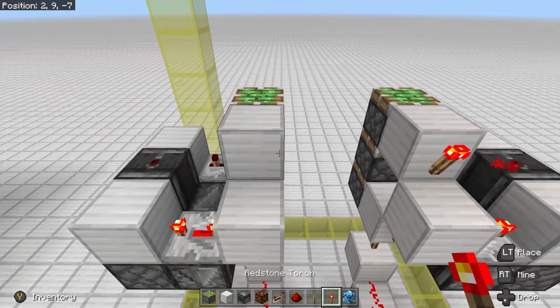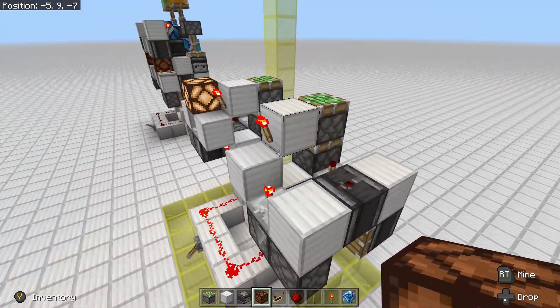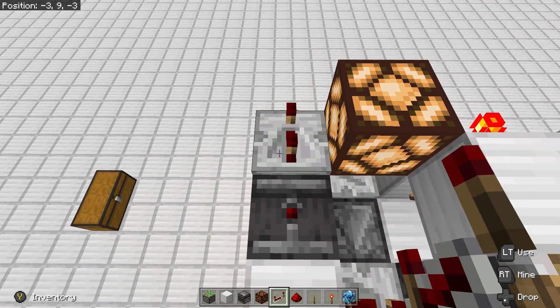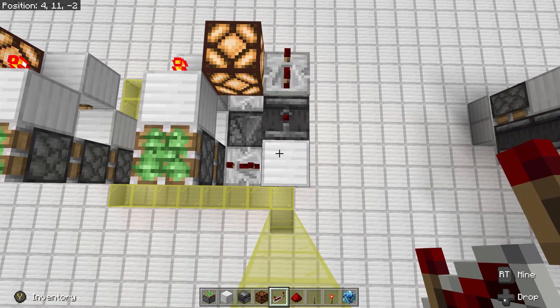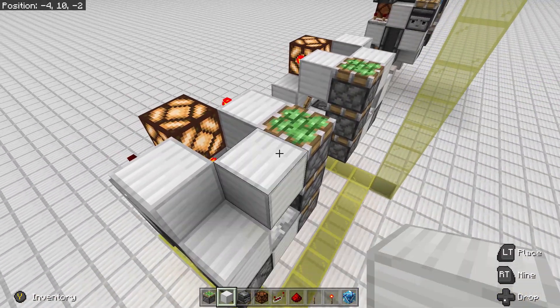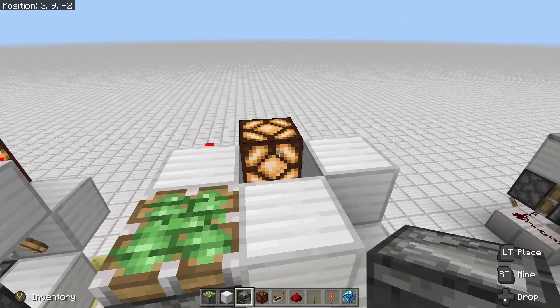Followed by a redstone torch. Place a redstone lamp next to the torch, followed by a repeater on three ticks going into the air. Place a block on the observer and next to the sticky piston. Place an observer observing the redstone lamp.